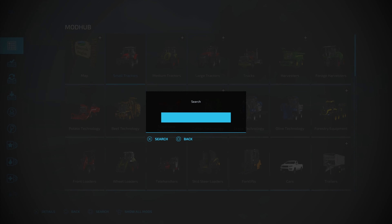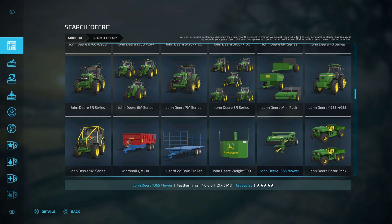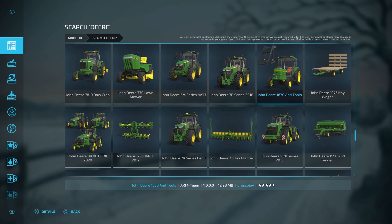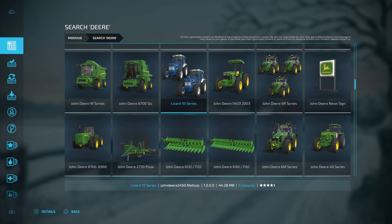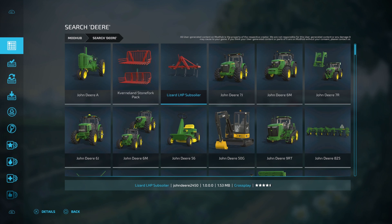Another search we could do — let's go ahead and type in 'deere'. Hit search again and now there's a lot more options. Everything John Deere is going to show up here — tons and tons of stuff. You might even get a map every once in a while if John Deere or just 'Deere' is in the description. For the most part it's going to be all equipment. Down here there's even a Lizard 10 Series — it's a Ford, but it's not perfect. Trust me, use the search if you're looking for specific mods or if you want to build a John Deere farm, a Case farm, or a New Holland farm — this is the way you can do that.